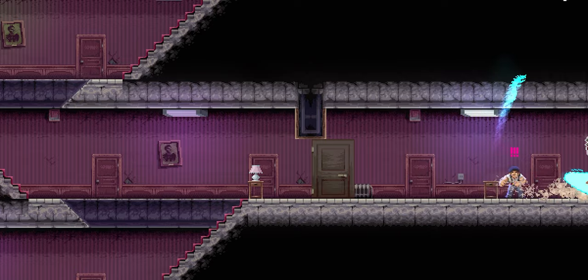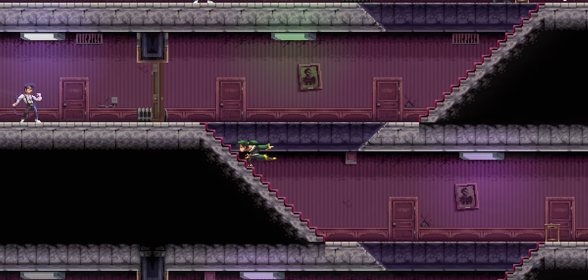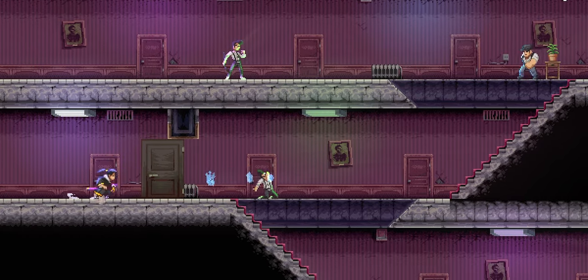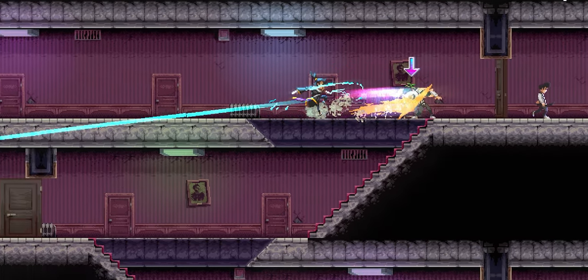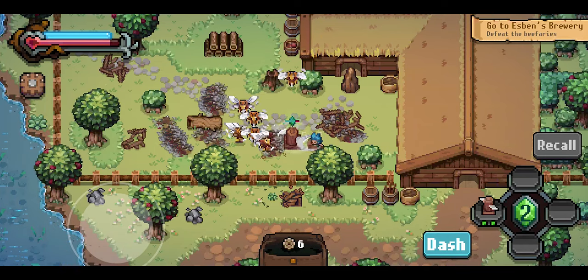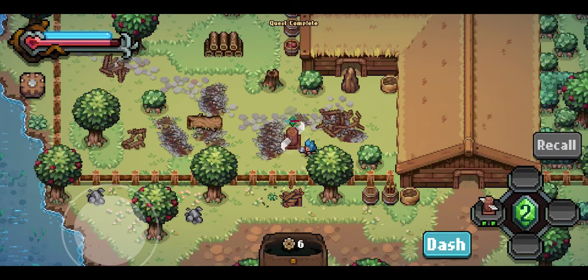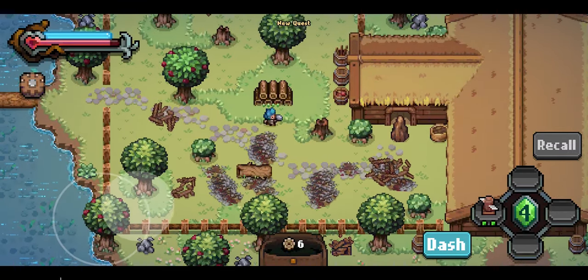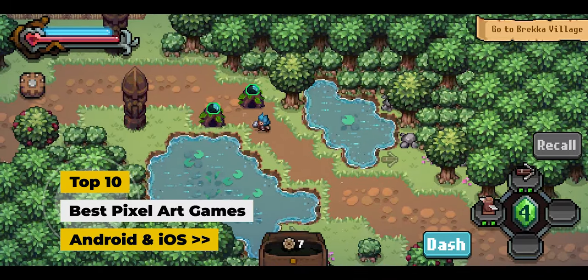Pixel art games are video games that utilize pixel-based graphics, reminiscent of early video game consoles and home computers. In pixel art, each image is created using individual pixels arranged on a grid, allowing for detailed artwork with a distinct retro aesthetic. If you like that type of visual in gaming, then you've come to the right place. So let's take a look at our picks of the 10 best pixel art games for Android or iOS.